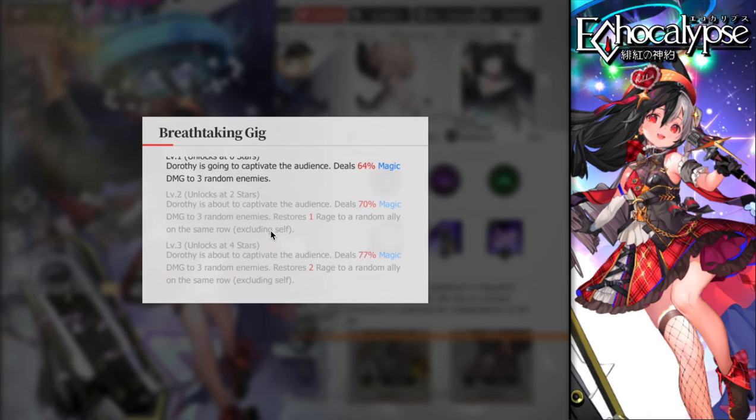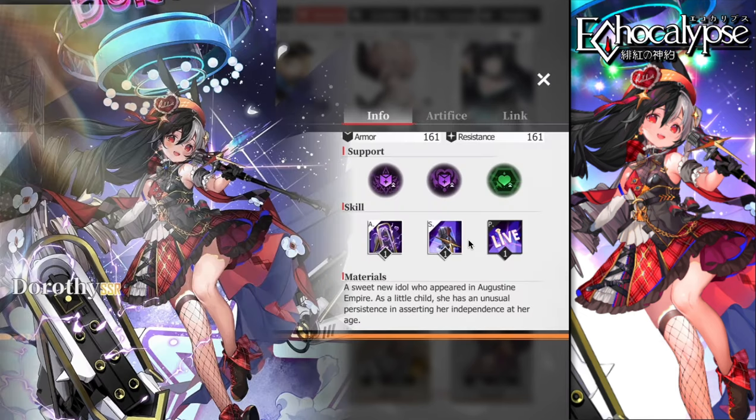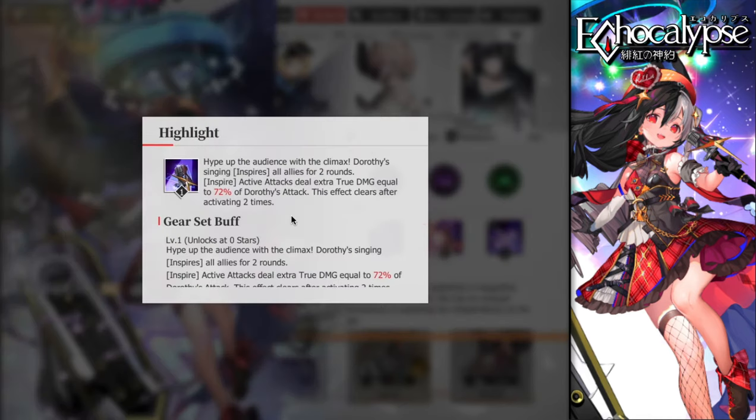The three units on the same row as Dorothy — she will restore one rage to one of them no matter what, but not to herself. At four stars this upgrades to restoring two rage, which allows allies to go back-to-back with ultimates, especially if you have more rage-restoring units on the lineup.